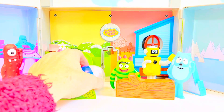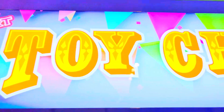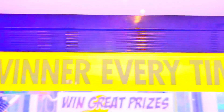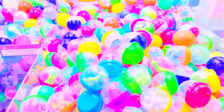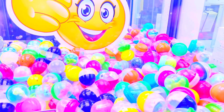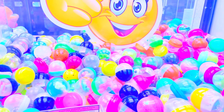We have a gift for Brobee that we won in the claw machine. Let's go have a look and see how we won. This game is called the Toy Chest. There are bright colors and lights — it says winner every time. You can see the prizes inside the balls. What should we go for?